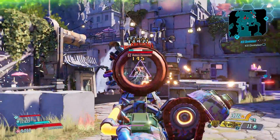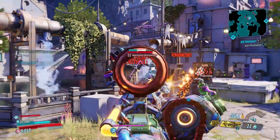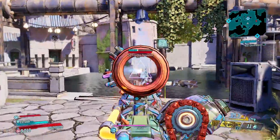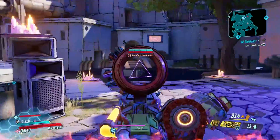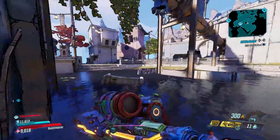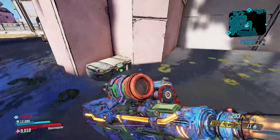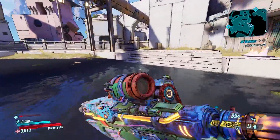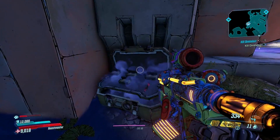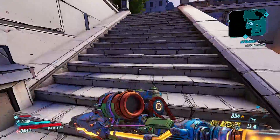Now, Moze does have splash damage synergy, which could play nice with this. But I wonder what this would do with Amara's Indiscriminate and Chain Reaction skills — would Indiscriminate cause the explosions to re-proc? That's a good question. I'm gonna grab some ammo. I'm not terrible on ammo right now, but getting a little light. This thing is a high fire rate gun, so you're going to burn through quite a bit of ammo with it.